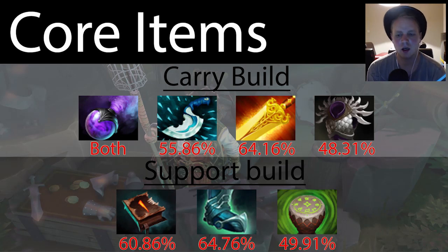For core items as carry — both carry and support will always want to use smoke of deceit, because he teleports the entire team to a location to kill people, so the smoke helps. Blink dagger further helps his chase down and initiation. If you're doing super well with ultra high farm, a radiance makes you a sick carry and is so strong.